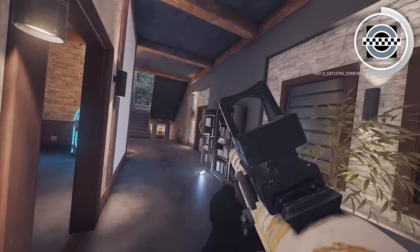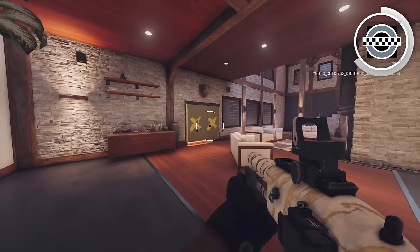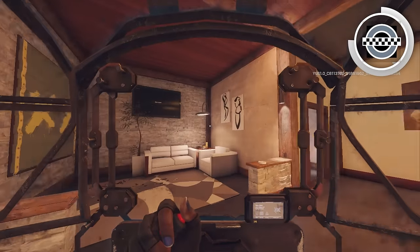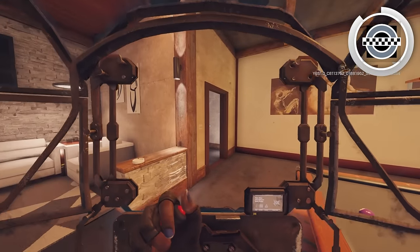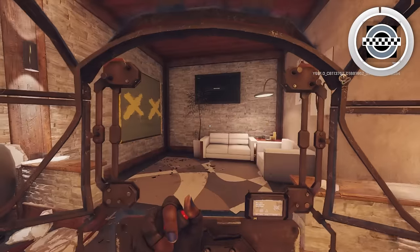So as Clash, play in a position where you can't get flanked. Let's say I play on this window — the only place they could possibly flank me from is the hatch or from this door. But if I have teammates playing in Library as they should, this won't be a problem.